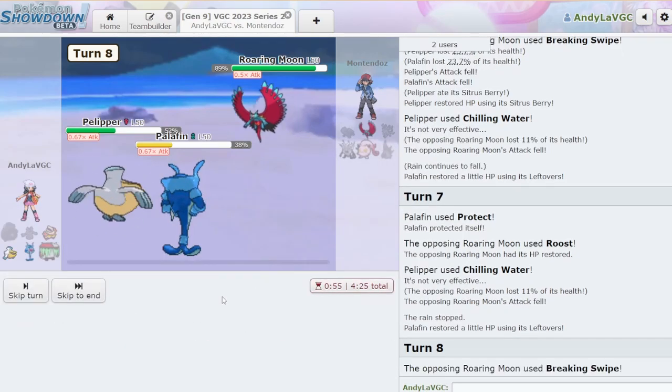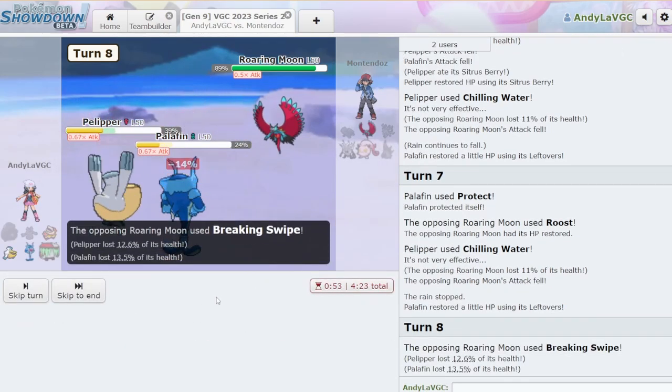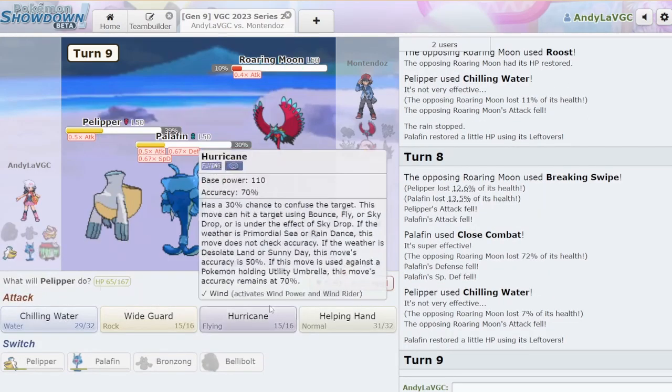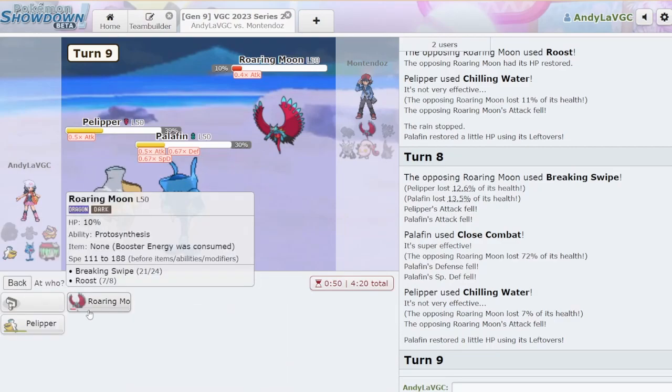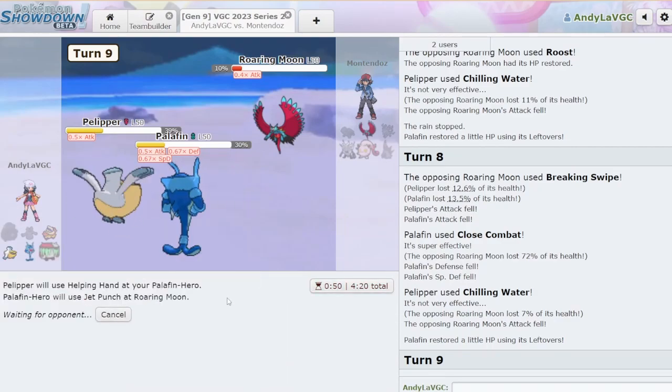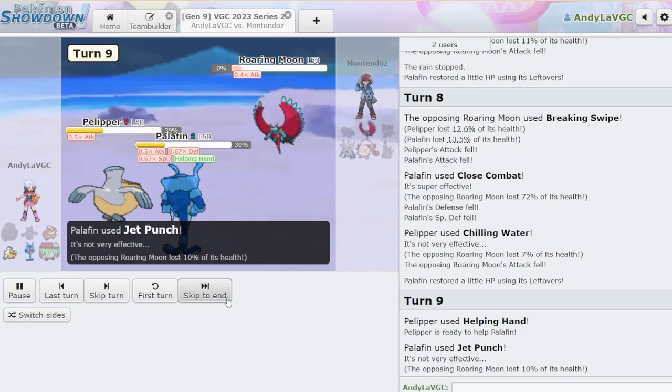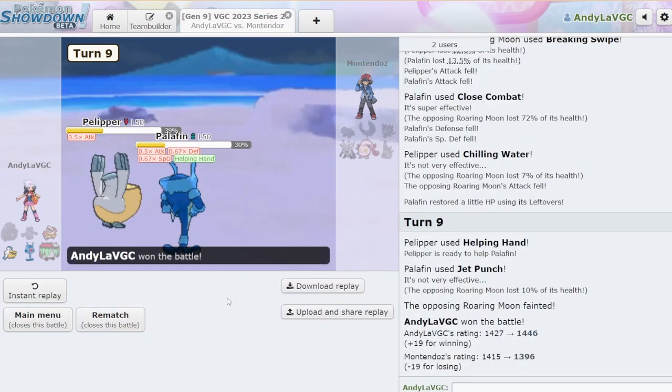Let's go for Close Combat. Quit it — you're almost dead. I'm going to go for Helping Hand Jet Punch. I feel like they probably might live since we don't have the rain anymore. They didn't Terastalize anything — oh, they did. They Terastalized the Sylveon. Wow, that went great. That was a pretty okay video. What did we do — like four wins and two losses? That's fine.